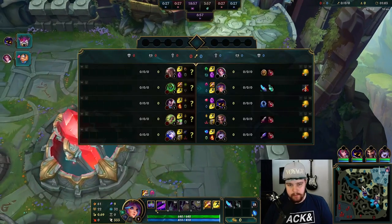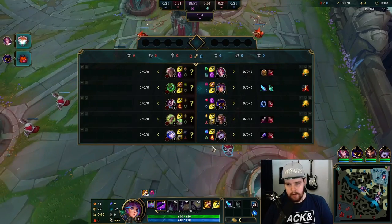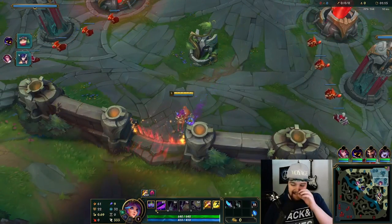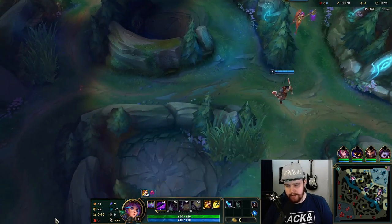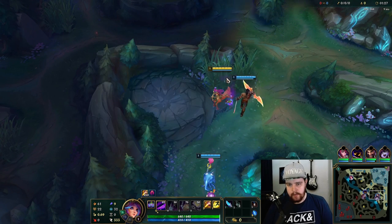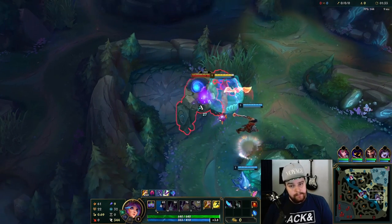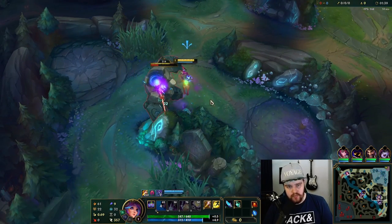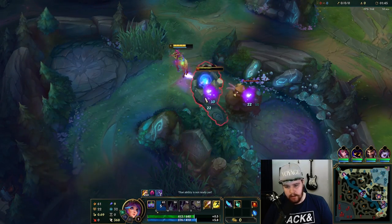There was a ward placed on my red buff. I'm going to clear towards top lane initially. I think if I can get an early kill on Set that would be nice, but I doubt it. Full clear is always the move — we want those levels, we want that scaling. Lilia is not a good early game champion but a very good mid to late game champion, so you really want that experience and that full clear as fast as possible. Quite a bad leash, not going to lie, but still focus the blue buff.